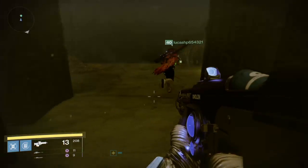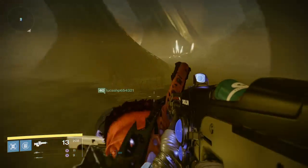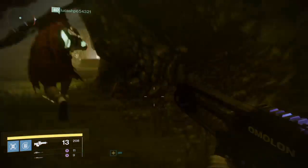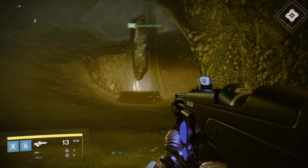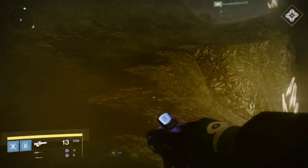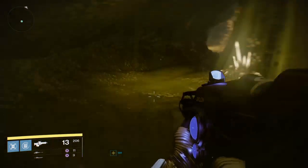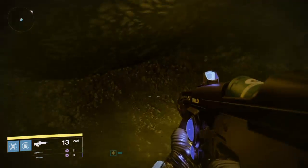There is a cave to the right here — turn right into this one and you'll come through to this room. There are two fragments down this area somewhere. This is actually the chest area — you can only do it on patrol. When you come up here on patrol, there is normally a chest up here for you to open, which isn't available on this mission. We'll come back and do this on patrol.